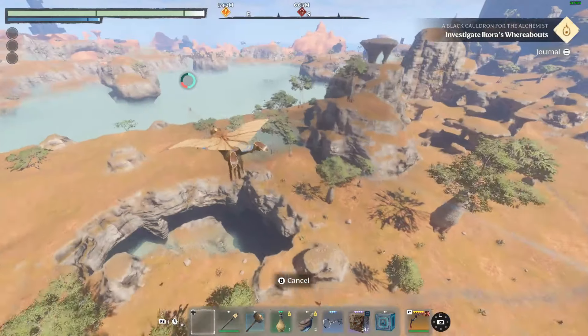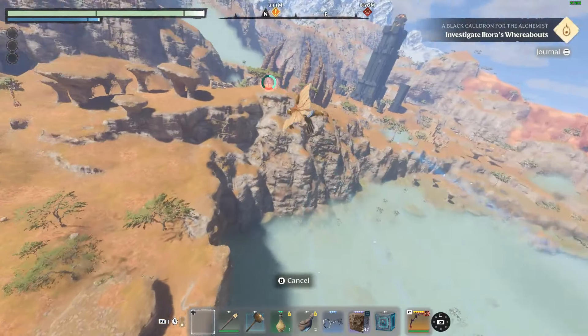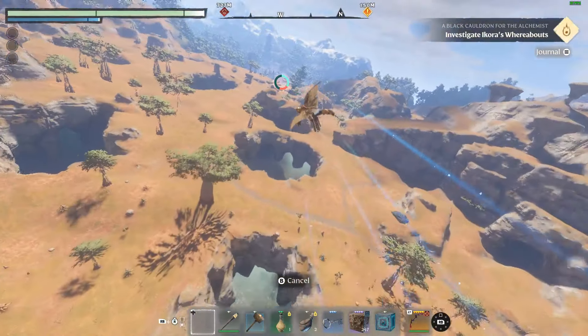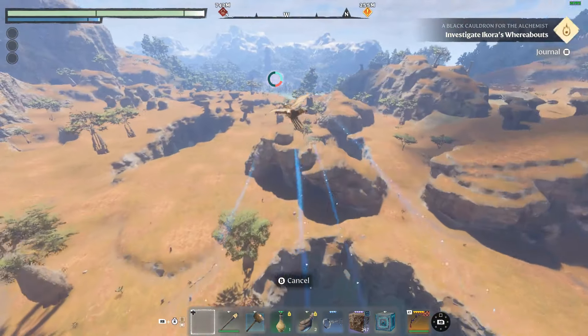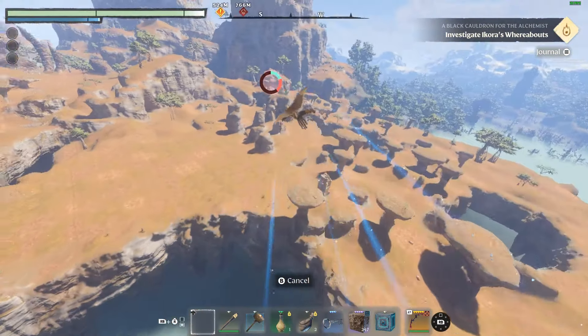Greetings, adventurers. Displacement is a mage rune. Engrave your braces to teleport back to where you last cast Blink from and resets the cooldown on Blink, only usable within 10 seconds of casting Blink.